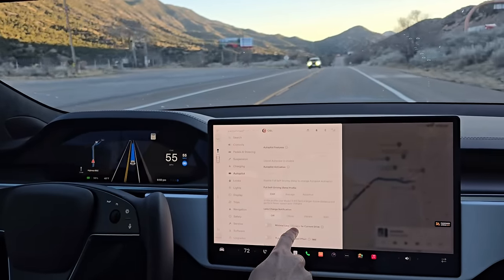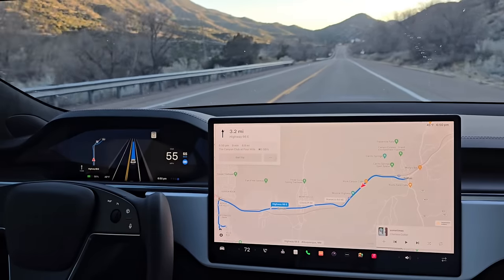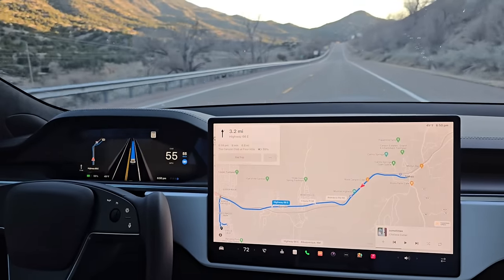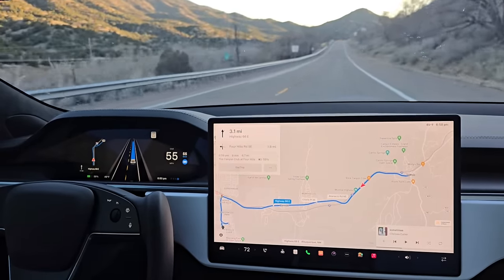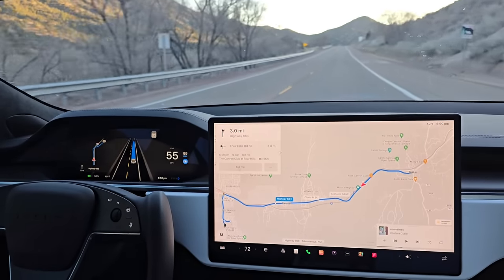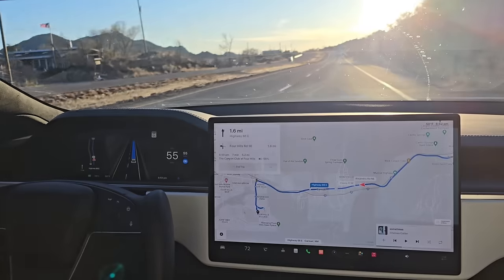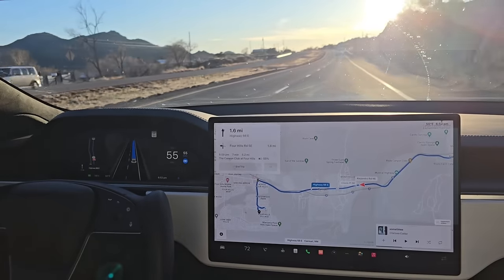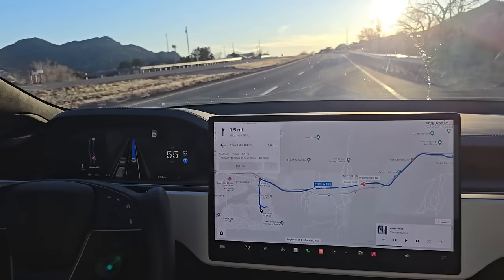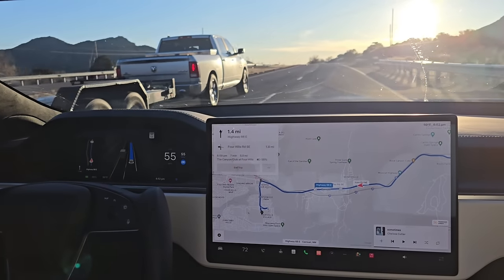I'm going to set it to Chill too. The route is pretty straight. The general feel you notice that's different — they've said version 12 is more human-like and I definitely agree. It seems much more human-like in acceleration. It accelerates out of turns much, much stronger. Just everything is pretty amazing.